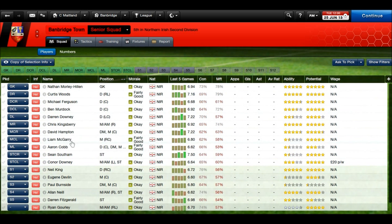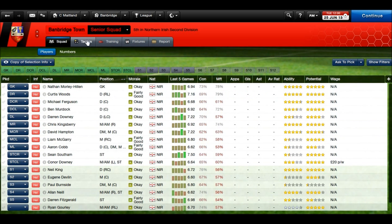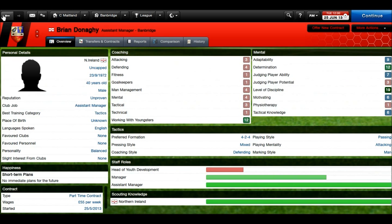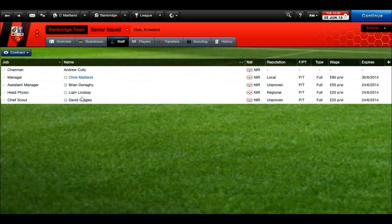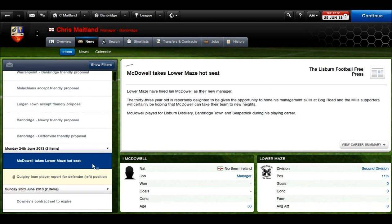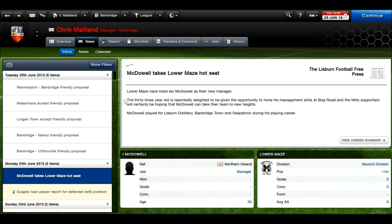One key person to leave is Ian McDowell. He was my assistant manager, and I was pretty pleased to get rid of him — he was about 33 or 34, costing 50 points a week, and he wasn't even that great an assistant manager. I've had a few staff changes to Brian here, who's disciplined, determined, and can work well with youngsters. I'm wanting to build a young team, so that's what I wanted. Interestingly, young Ian McDowell took over at the newly promoted Lower Maze after he left, so he's straight into management, and apparently the two of us are going to be friends.